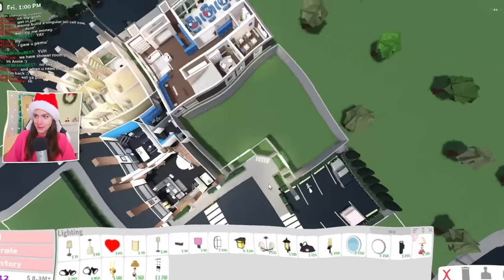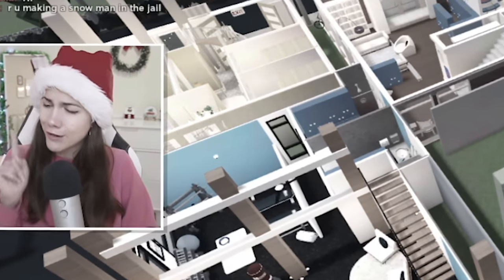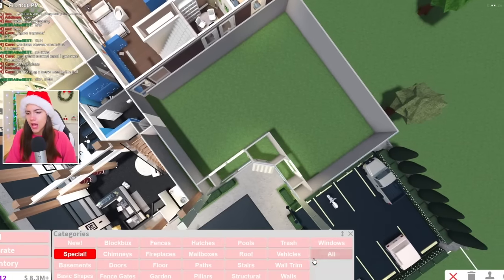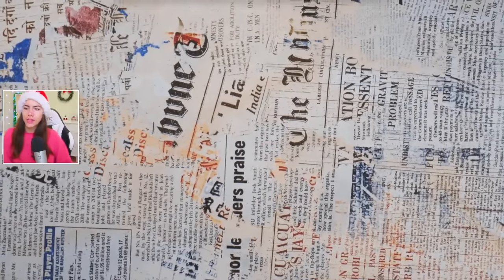Oh, the basement — we're not there yet, we're not trapping kids in our hotel quite yet. It's time to make the layout. I'm not entirely sure how many rooms I want; I know I should probably include a pool or something on the first floor. Roblox literally just crashed on me — I'm an iPad kid, I can't survive without Roblox.